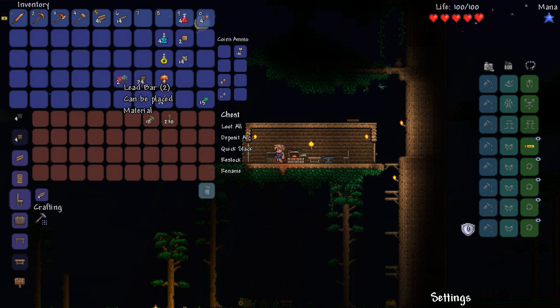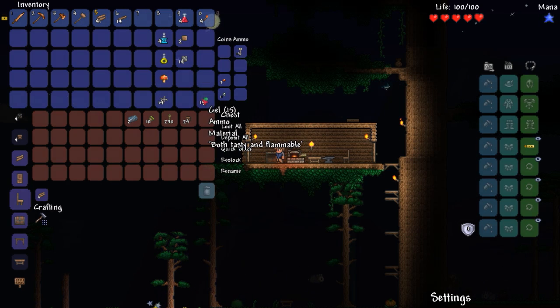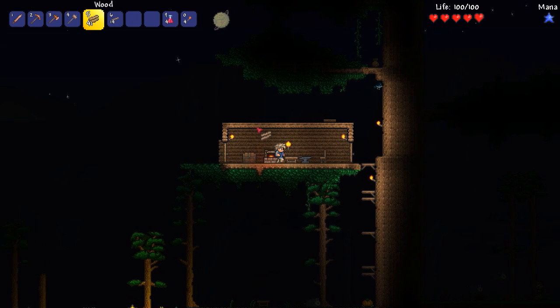Acorns — don't need those. Lead — probably not right now. Wood walls — not until I'm building again. Platforms I might need. Gel is very important — it can be used to make torches and maybe potions as well.